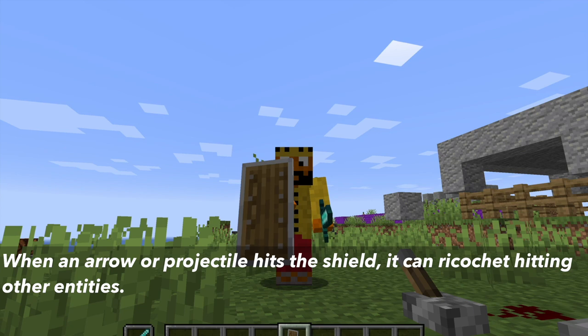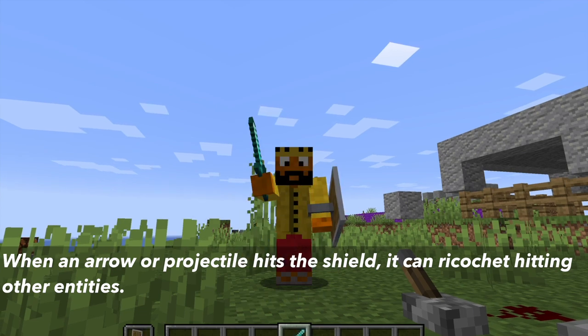Finally, when an arrow or projectile hits the shield, it can ricochet and hit other entities.